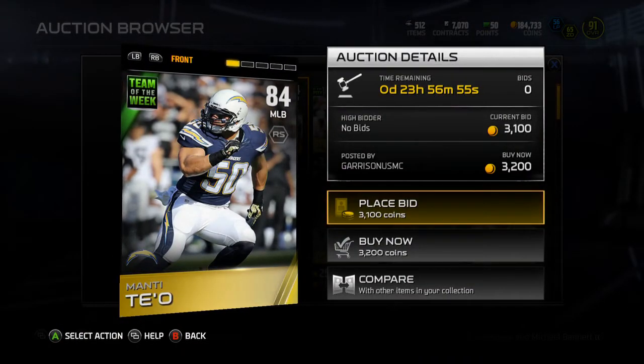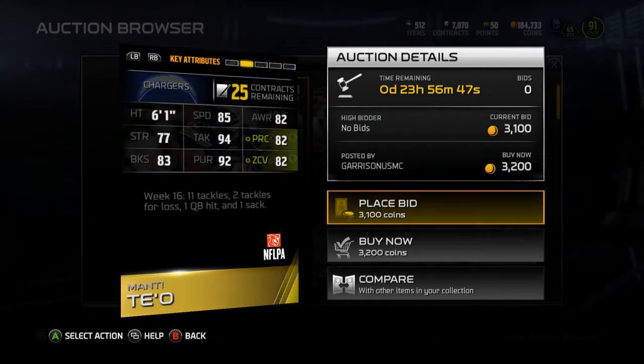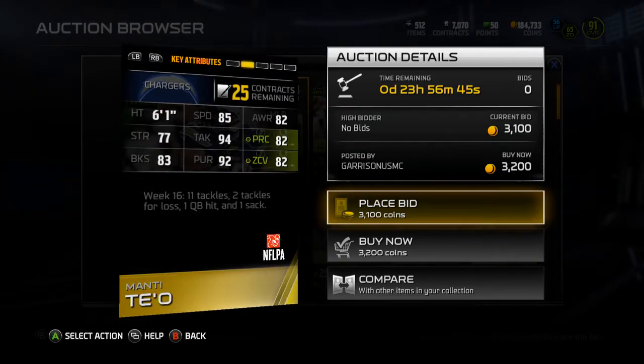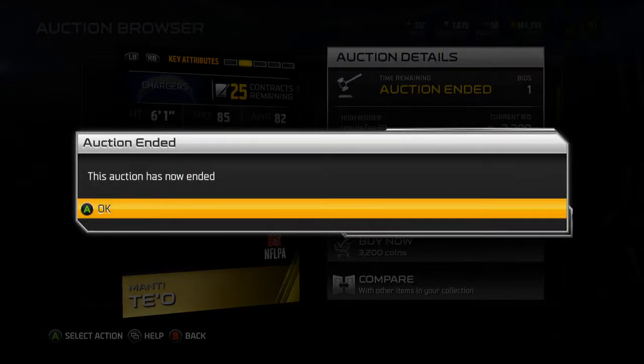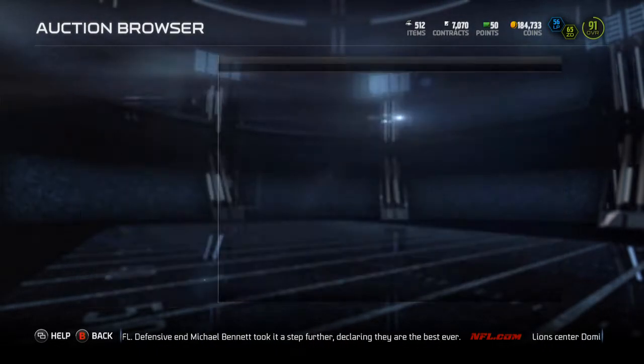Manti Teo got a card here — 3,200 coins. 94 tackle and 92 pursuit, nice look of stats there. Go ahead and pick him up if you're a Notre Dame fan or a Chargers fan. Go ahead and pick yourself up Manti Teo.